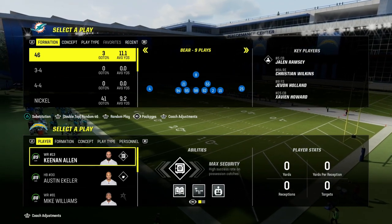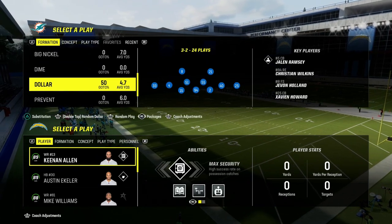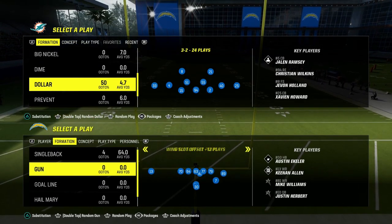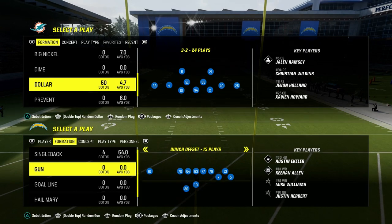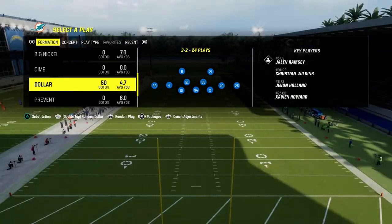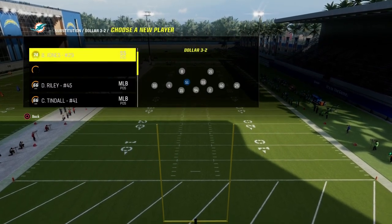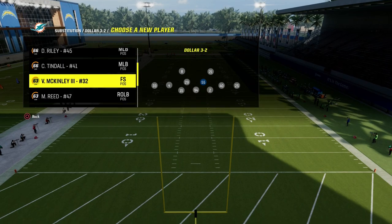I just dropped my 11th ebook of Madden 24 and it is over the $1.32 in the 4-6 playbook. The beauty of the dollar defense is that it can do a lot of things for us — in terms of its ability to stop the run, stop the pass, and also one of the most underrated pieces is its ability to disguise what we are doing pre-snap.